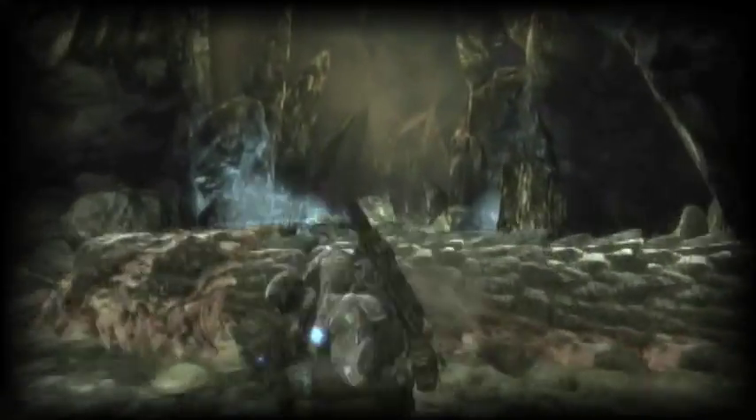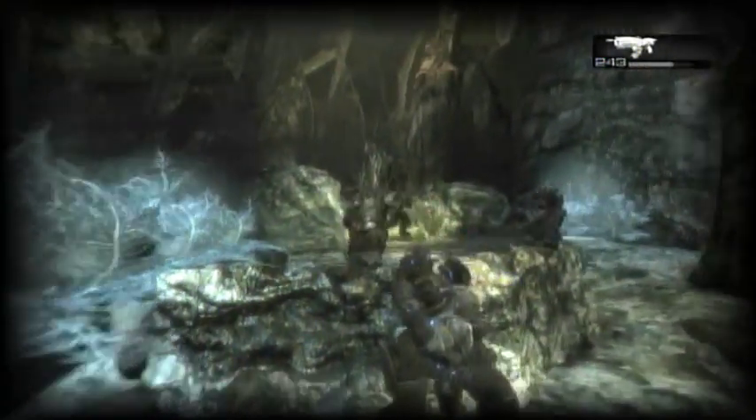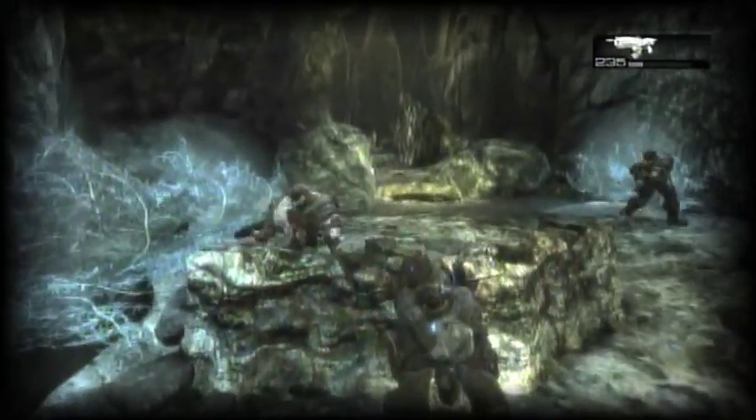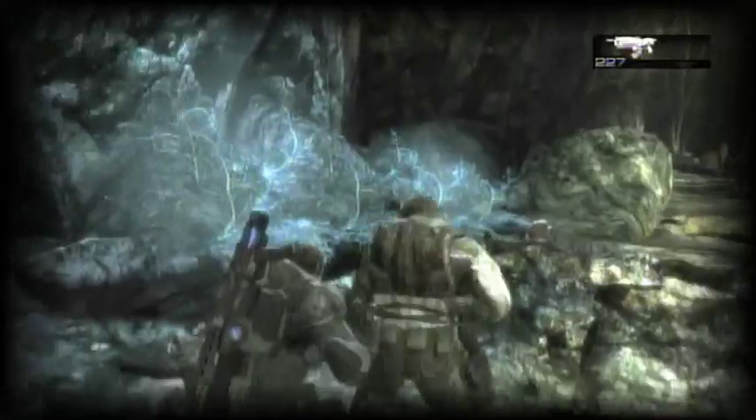If you're feeling like a true COG soldier, however, then you can just rush him — dash to the wall that they use for cover and blind fire at them from there. It usually leads to a crazy melee fight, but it's great fun and a nice change of pace.